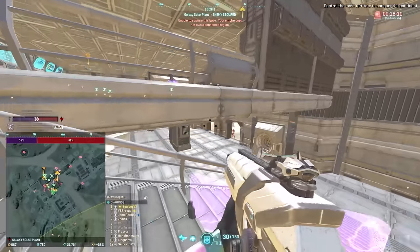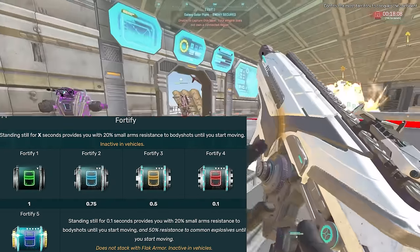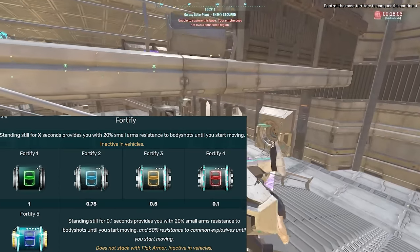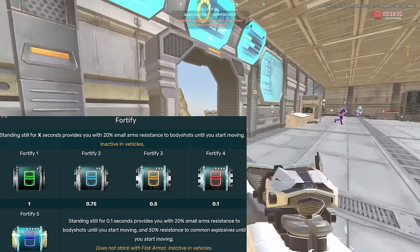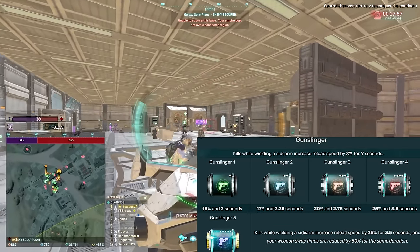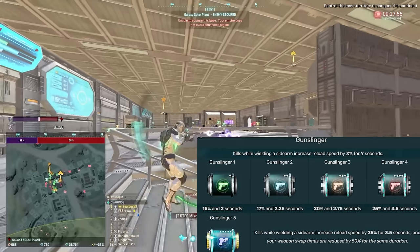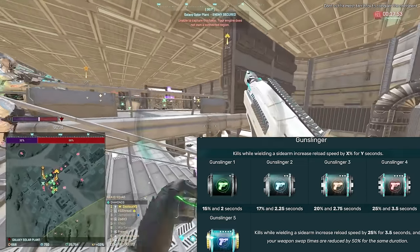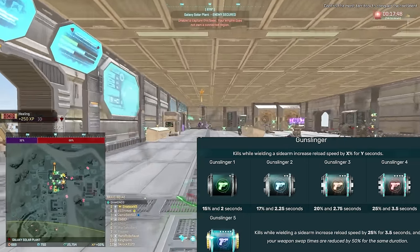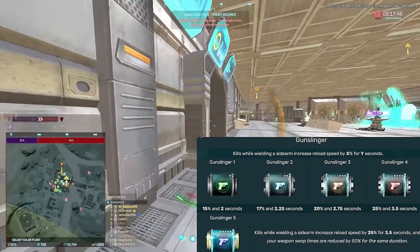Fortify isn't terrible if you want to be using a Bandolier Medic build — it's a niche implant that doesn't really have much use, but use it if you really want. Gunslinger is kind of a cool implant if you have ASP and can run a pistol as both primary and secondary — in that specific situation, maybe with Critical Chain, it could be useful.